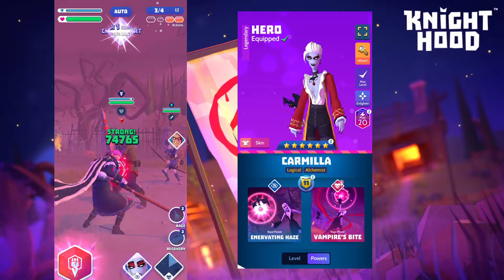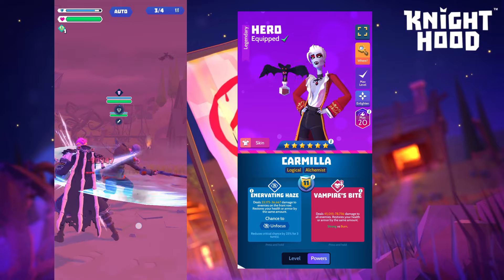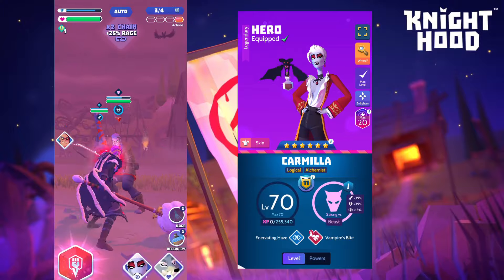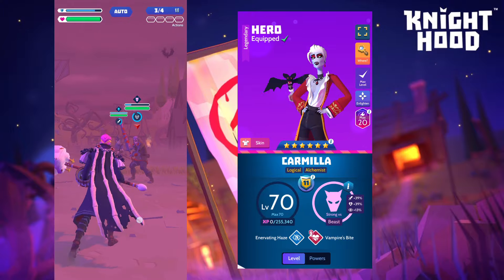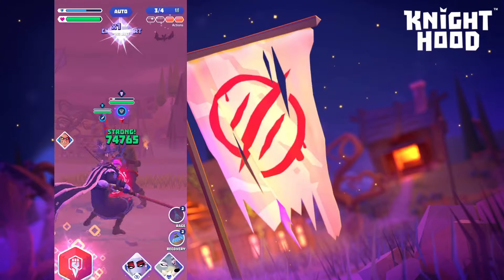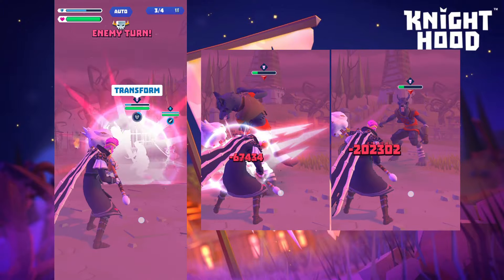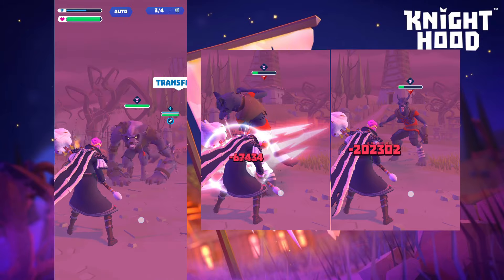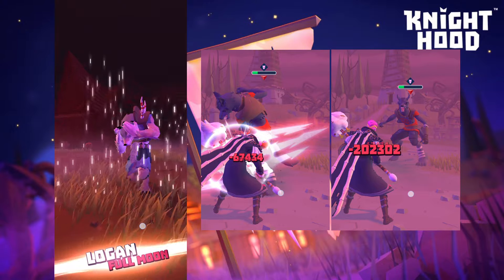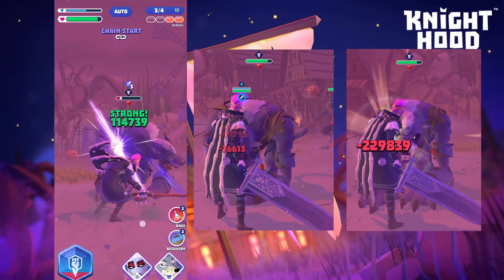The next thing I want to talk about is Carmela — in my opinion she is absolutely essential for this portal. Her base power has Unfocus. These werewolf enemies have an insanely high crit rate, and the only way to tell if an enemy has landed a critical on you is that the numbers will be a bit bigger. You don't get a 'critical' notification or a different color like when you crit an enemy.